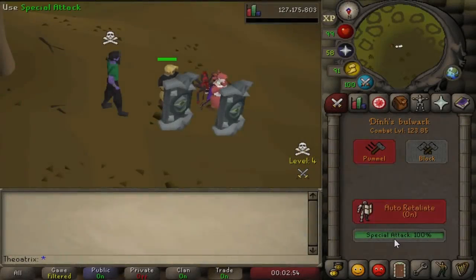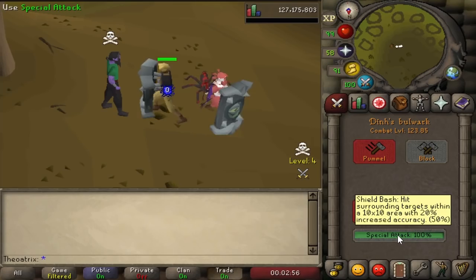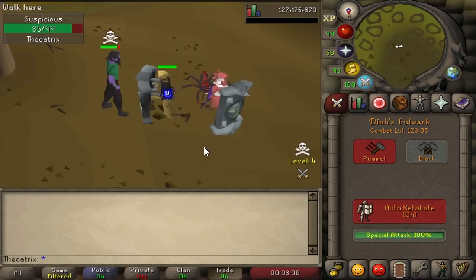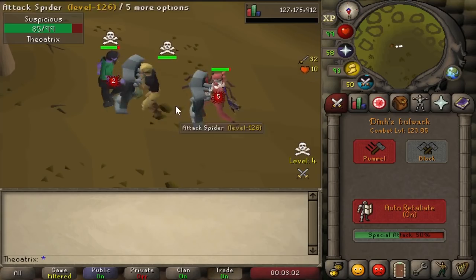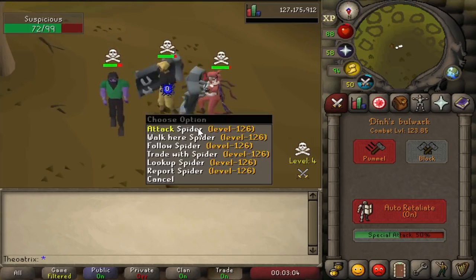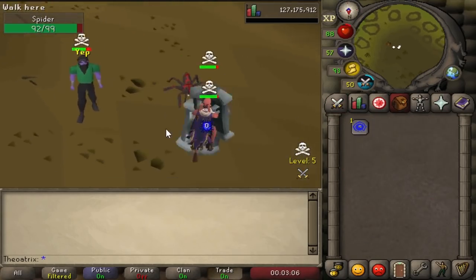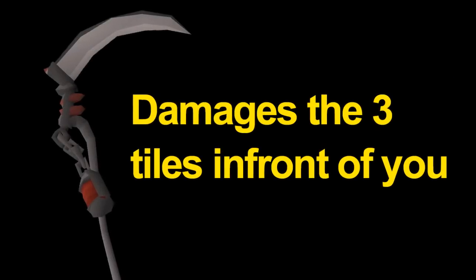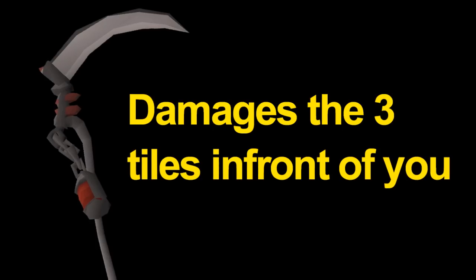The next tip is to be wary when using the Bulwark. Using the special attack damages people in an area effect, which means you should be very, very careful, especially at the Revenant Caves, since there's a very good chance of skulling if you accidentally special attack someone nearby. This is the same with the Scythe, but I doubt anyone's going to be taking that into the wilderness.